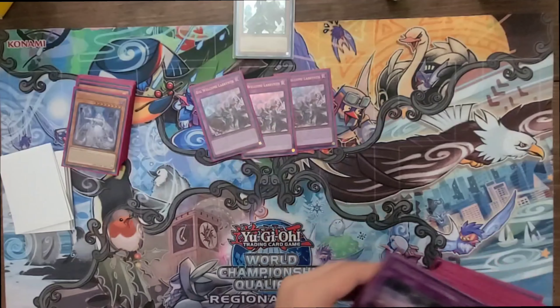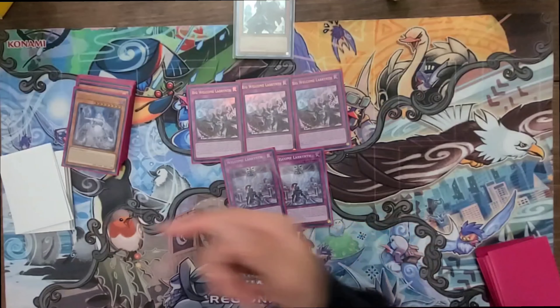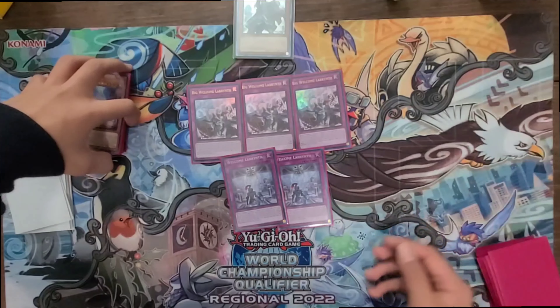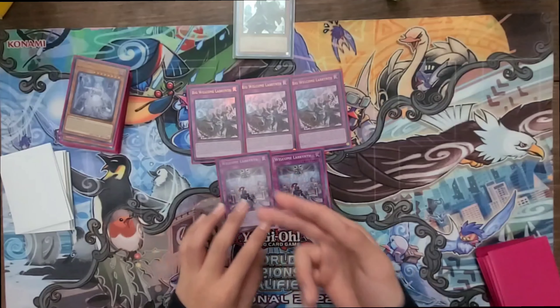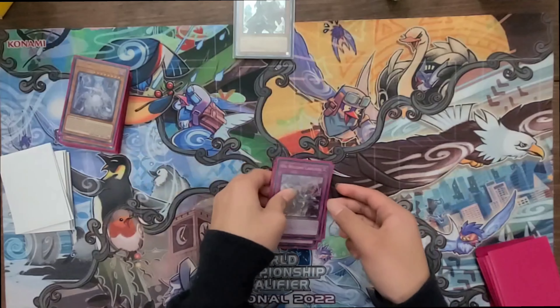Three Big Welcome Labyrinth — pretty standard. This one triggers the Lovelies: you special summon one Labyrinth monster from your deck and then return one monster on your field, which will probably trigger the Lovely. Welcome Labyrinth is the same thing but it only searches from the deck, which is pretty good.